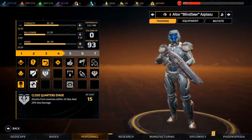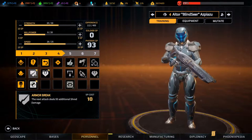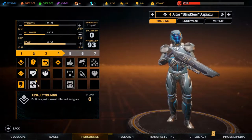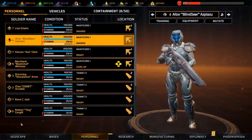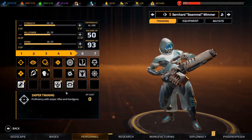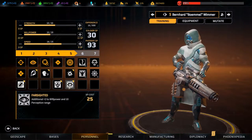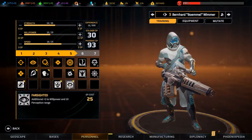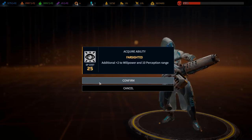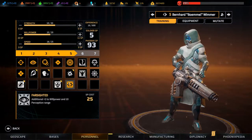Let's give him berserker training, and next time we level up we'll give him both armor break and close quarters. I think that's pretty good. You're getting master marksman, and you're getting farsighted - mostly for the two will points.